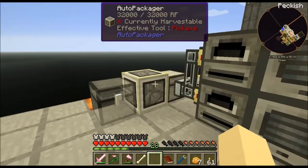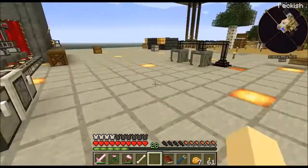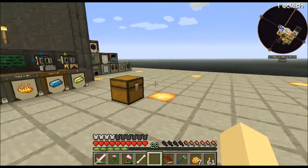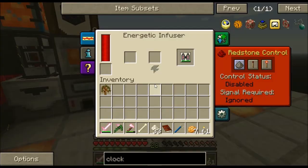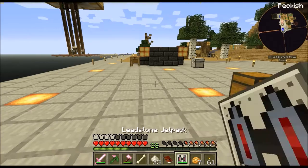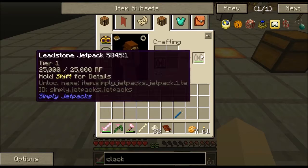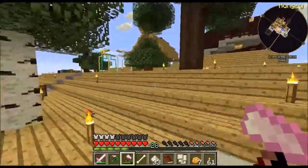I've made a couple of changes. I've chucked an auto-packager on here because that chest started to get full, so now we've got those bad boys coming in there. I've cleaned up some of this stuff. I haven't moved this yet because it's got a lot of junk in there, but we actually need it for something. I've also put a redstone furnace up here. I've been doing a little bit of work.